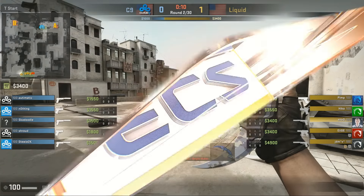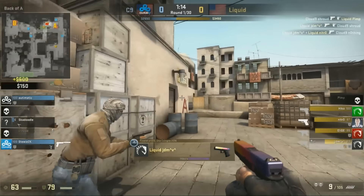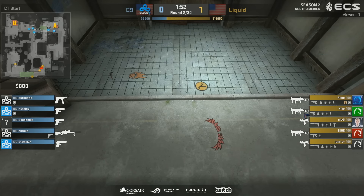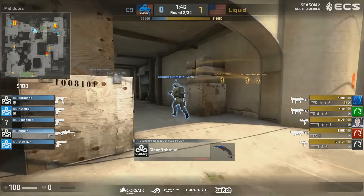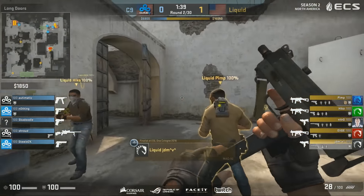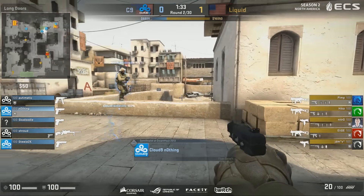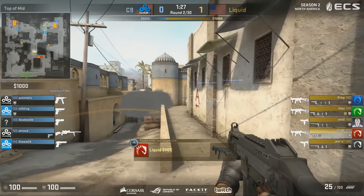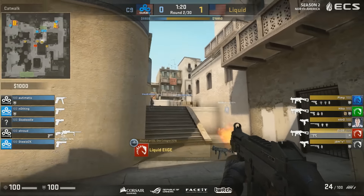Pistol rounds — always important, but perhaps a little less important on Dust2. It gives you a great advantage, but is there a minimum amount of rounds per side on Dust2 that one needs these days? Moving forwards, we've got three UMPs. T-MAC-10s for Liquid — classic anti-eco, anti-force-buy type stuff. I love that C9 have not over-invested into this round because it's very hard. One of the hardest maps to get anything done on the CT side with a force-buy is Dust2.